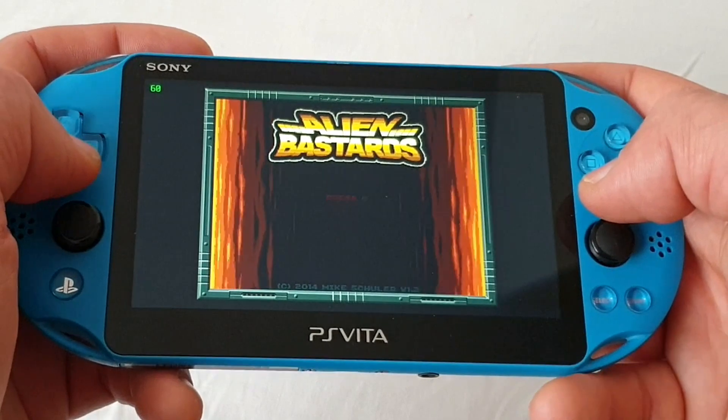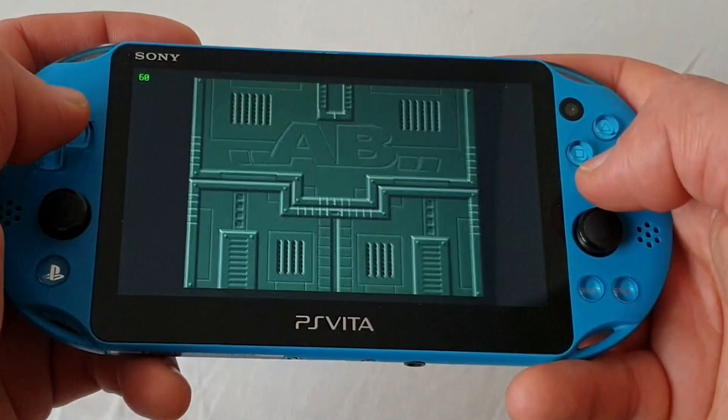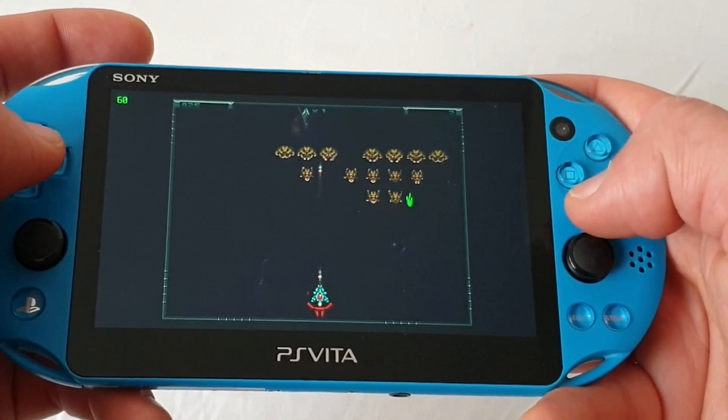The second one is Alien Bastards — an arcade-style shooter with heavy inspiration from the legendary Space Invaders. If you're into that kind of game, this one is a no-brainer. Physical controls work fine.